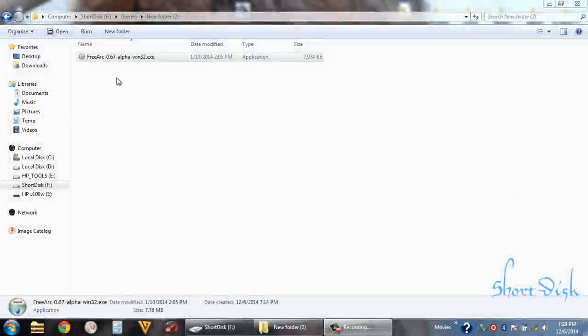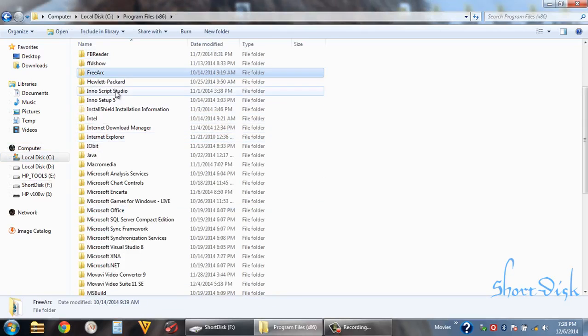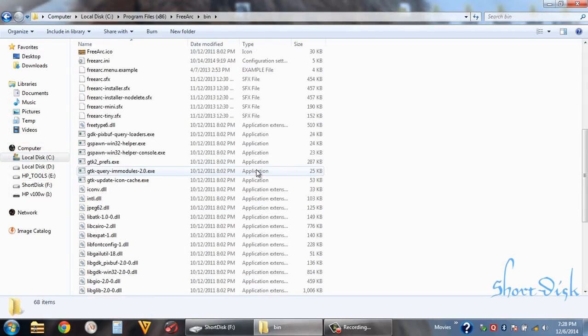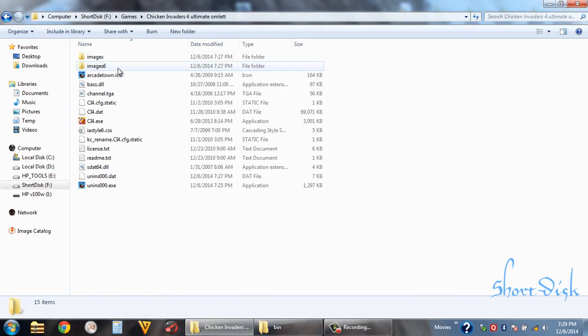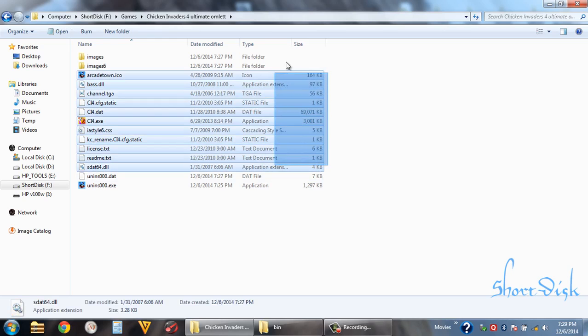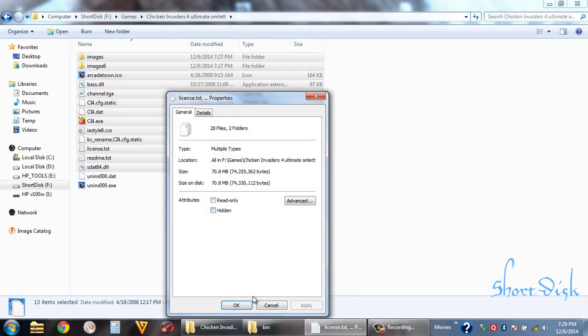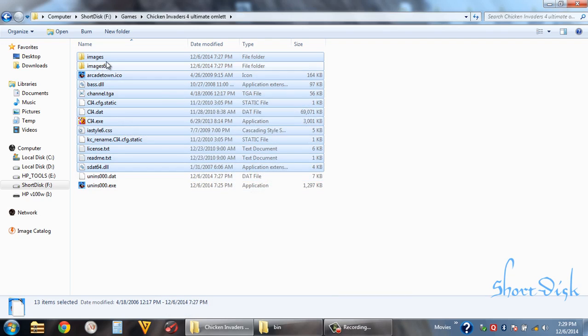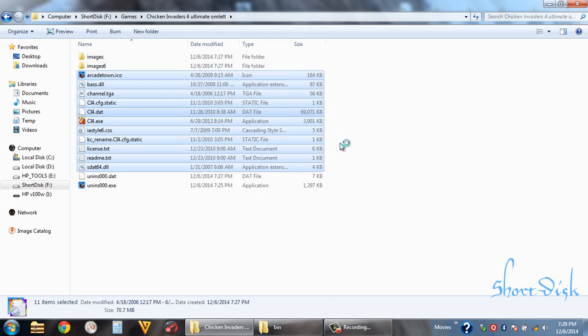Hey guys, let me show you how to pack a game. Here we have the software FreeARC. We are learning how to pack a game simply using a batch file. Take this game — it's about 70 MB. We are going to compress it with FreeARC and add it to the archiver.